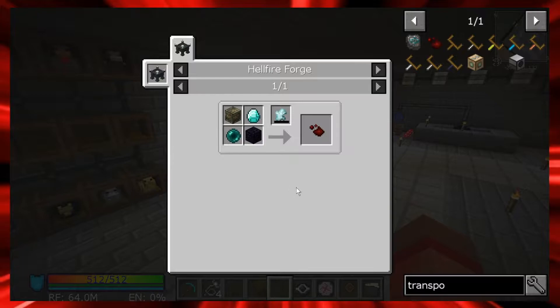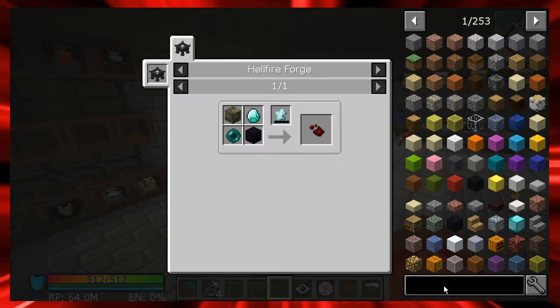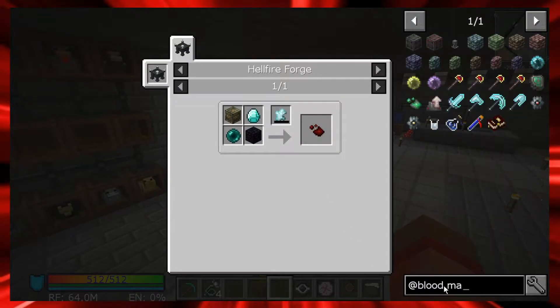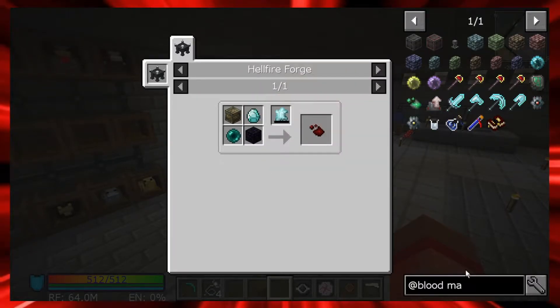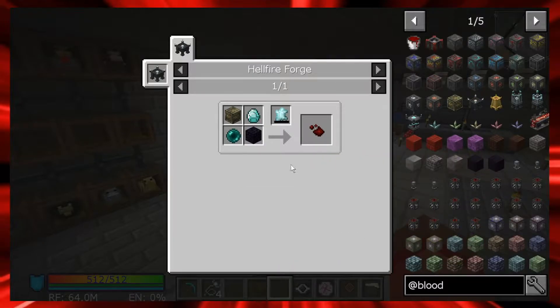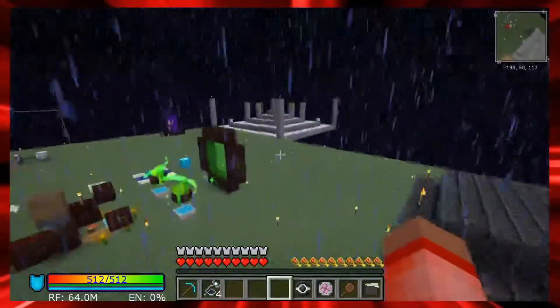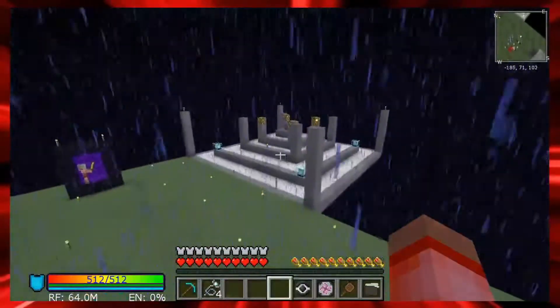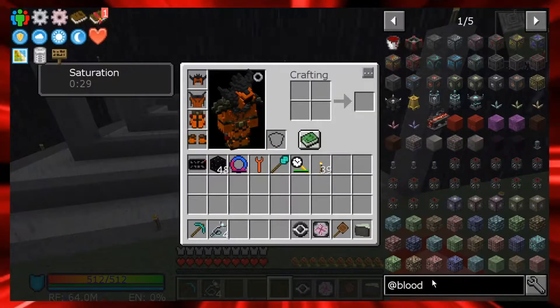The transposition reagent is in a hellfire forge - it's actually not that hard to get into, but it's going to require at least 1500 will. Most things in blood magic don't have EMC so this is going to be a bit of a grind. I've already got the altar kind of set up outside here - this is all the way up to tier six altar, but most items are going to require at least up to tier four.